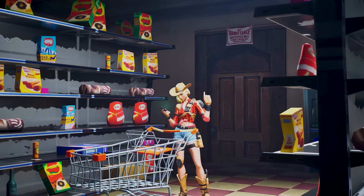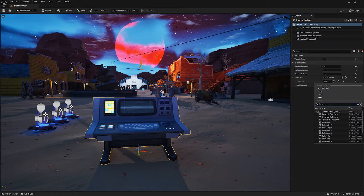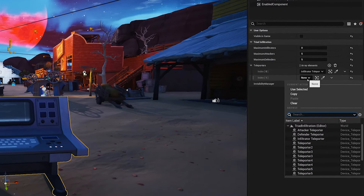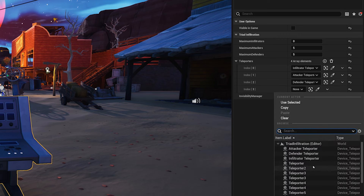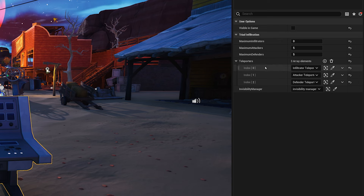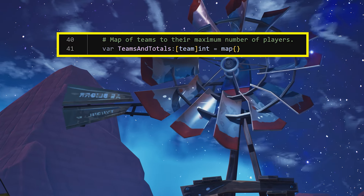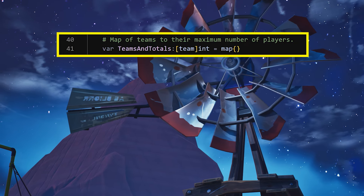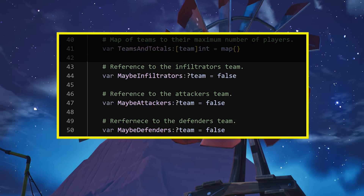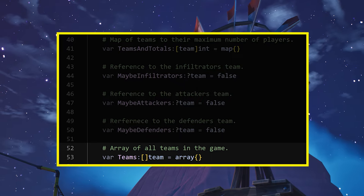An array is like a grocery list — you can put different kinds of groceries on the list, but they must be groceries. A teleporter array is the same thing: it's a list of teleporters and can only include teleporters. Since they are editable, you can add elements to the array in the editor. The first element you add has a position or index of 0, which is very important to remember. Add them in the order of Infiltrator, then Attacker, then Defender. You will also create a variable map called Teams and Totals — a map holds key-value pairs, in your case the keys being the teams of players and your values being the maximum number of players. Create a reference for each team and an array to hold all teams in the game. These don't need to be editable since you assign their values in the code itself.